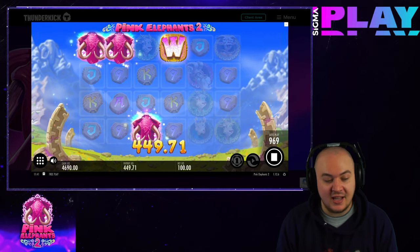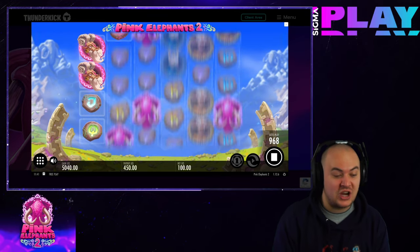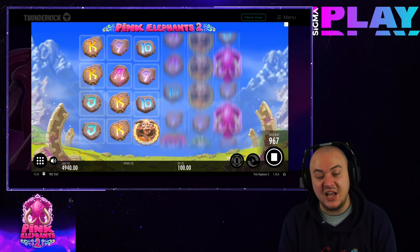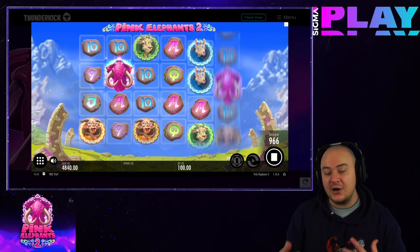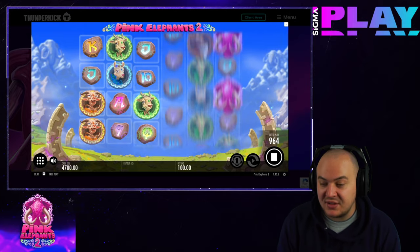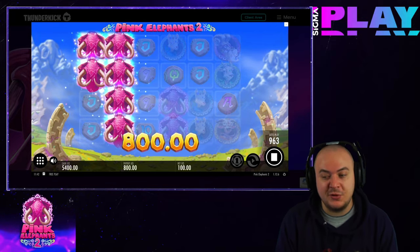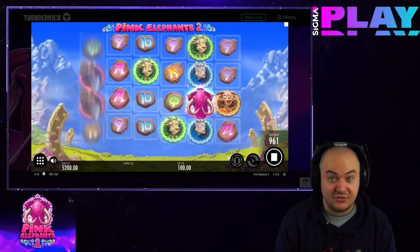Play Pink Elephants 2 online and you might be lucky enough to win the humongous 10,000x jackpot. This online casino game has a return to player of 96.13% and high volatility, so wins are rare but reasonably rewarding. The minimum bet amount is 10 coins while the maximum bet is around 100. The game also features 6 reels with 4,096 different bet ways, and all prizes are paid from left to right.